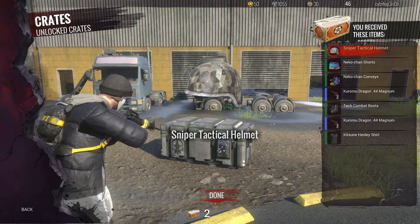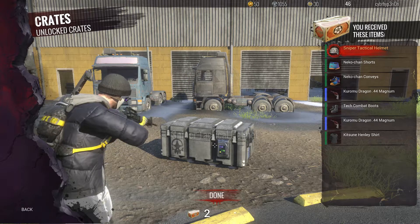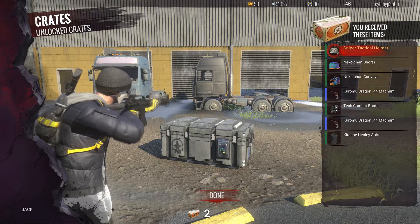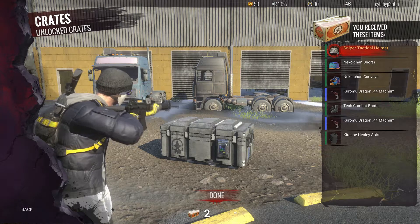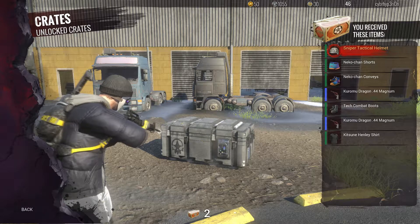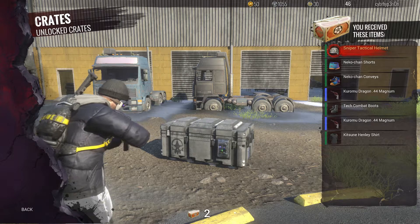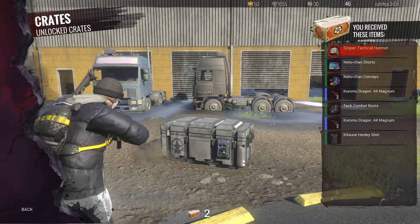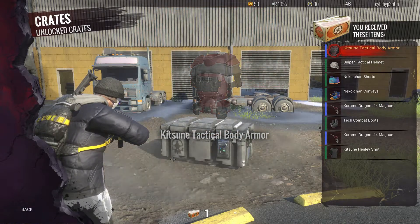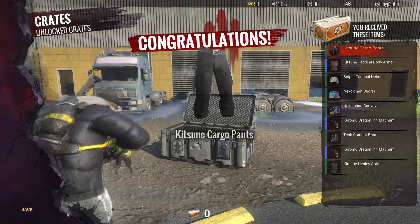Not too good — oh my god. We gotta think of something, what can we do? Sort of shoot all the bad items and the two good items we got — gonna shoot every corner. Kitsune Tactical Body Armor — I mean it looks cool, it's not really worth a lot. Kitsune Cargo Pants.